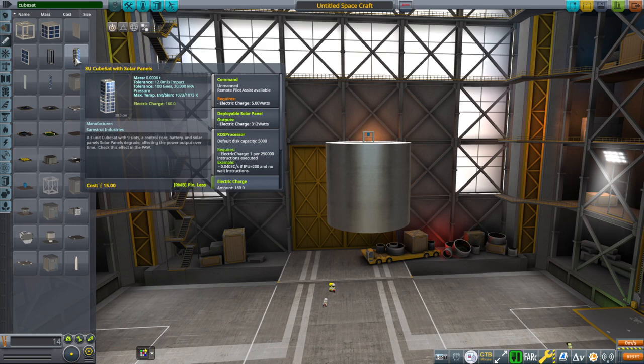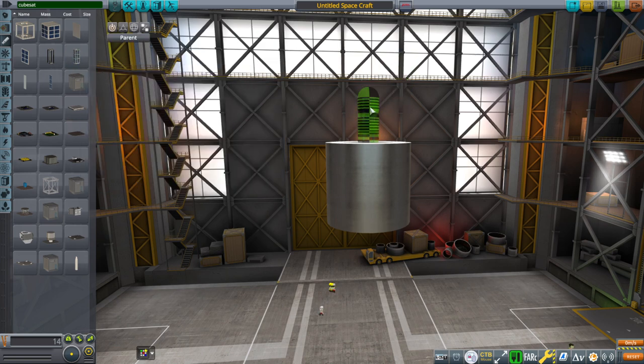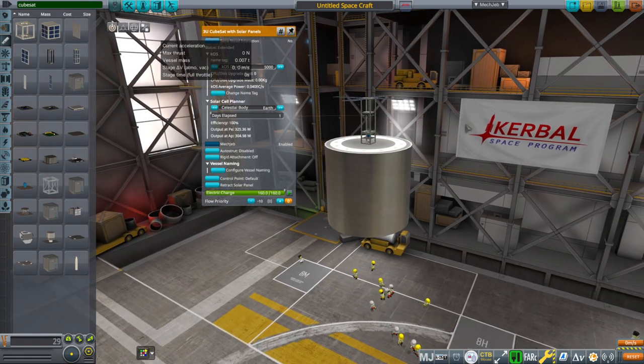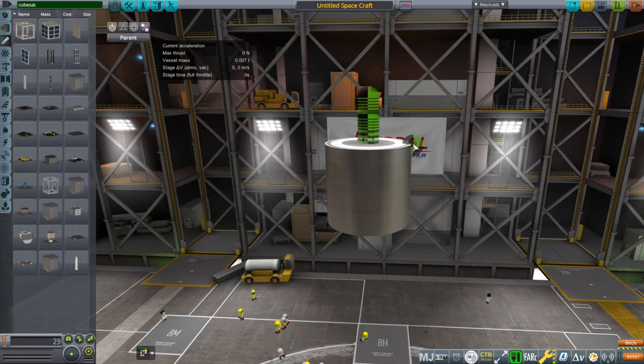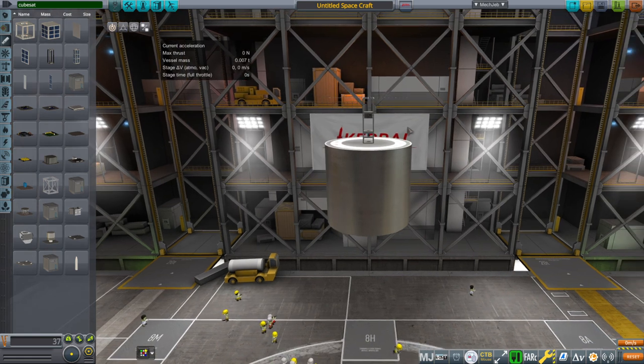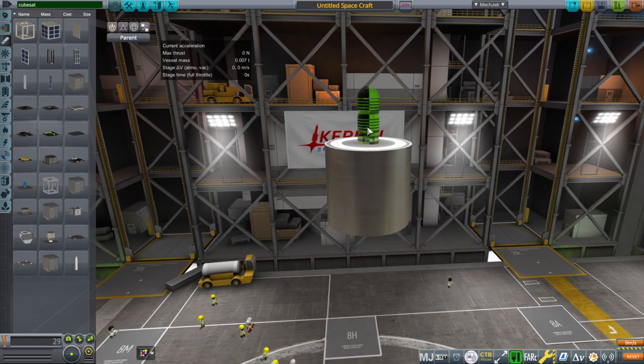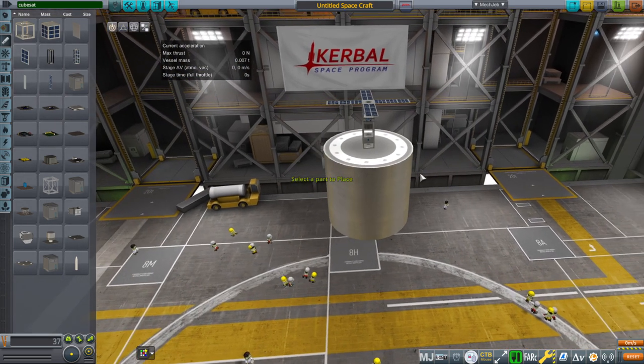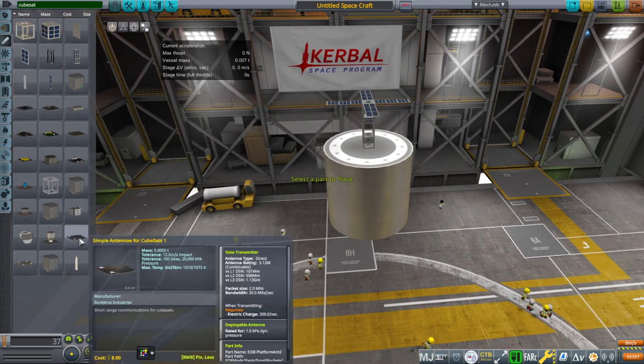For the 3U CubeSat, I put the control core in already. So we've got control core and battery platform in there, and you can add other things. I just need to remove some of the nodes so that they don't overlap with the stuff I already put in there. Of course you can go ahead and shift things around. The antennae aren't super — oh, and there are antennae.